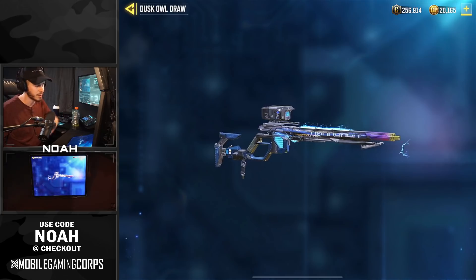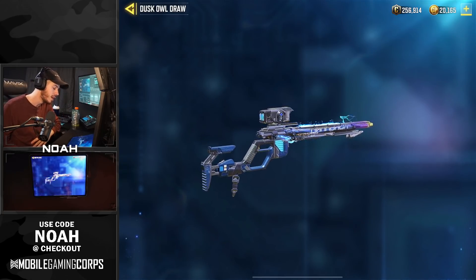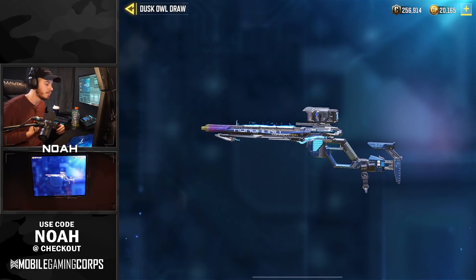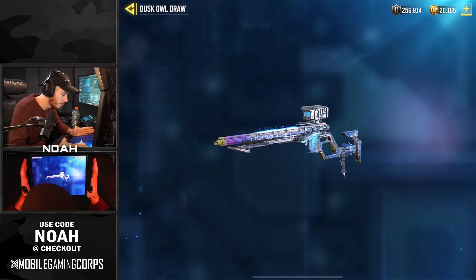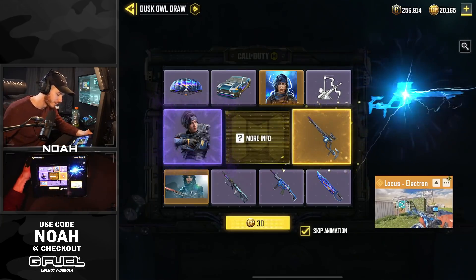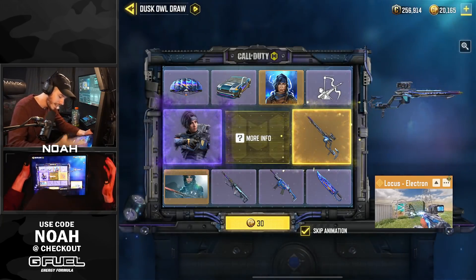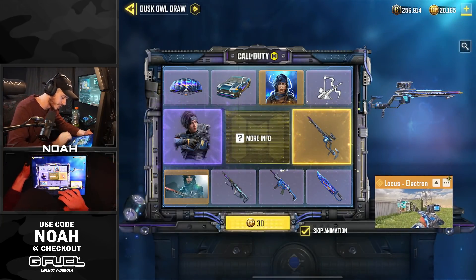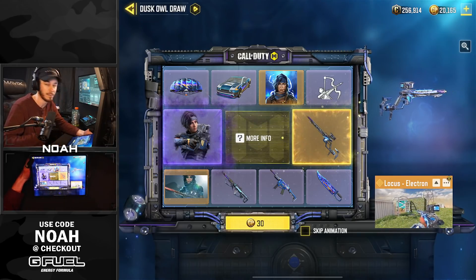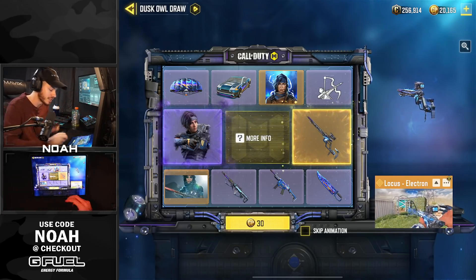More importantly, it's got a boxed off scope, so I'm really hoping that the sights are similar to some of the other epics we've seen in the game — on the DLQ Black Market as well as the other Locust, can't remember the name of that one. But when the guns have boxed off scopes, I typically do better. The entire scope basically fills my screen and I'm really hyped to see what this looks like in game. Also, in case my voice sounds like Batman right now, I'm sick and this is just how I'm gonna sound throughout the whole video.